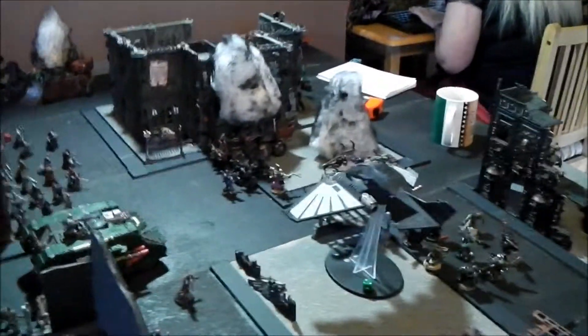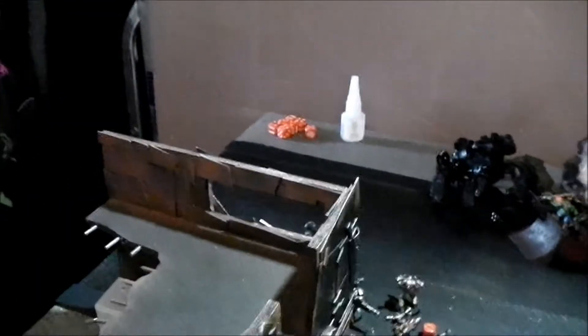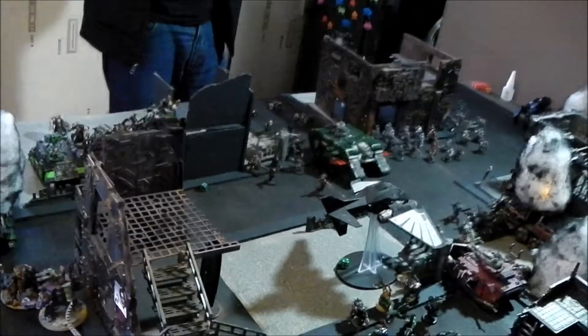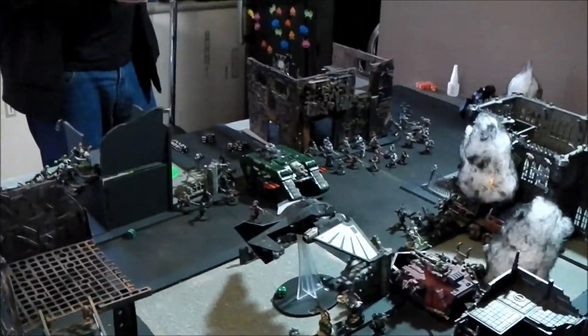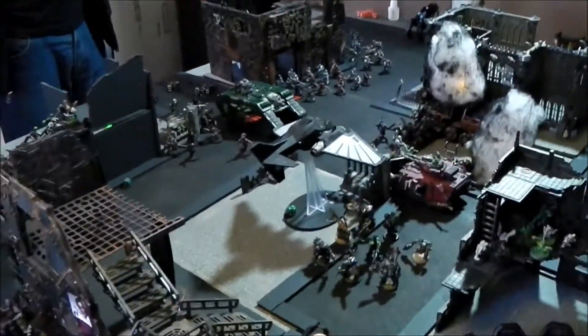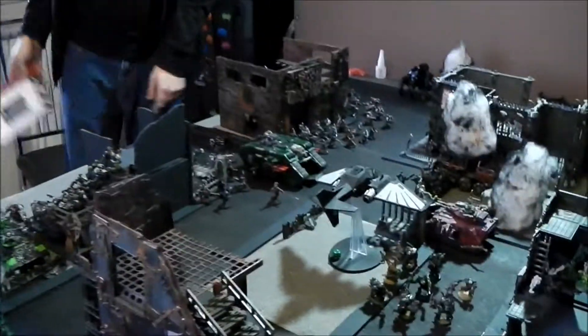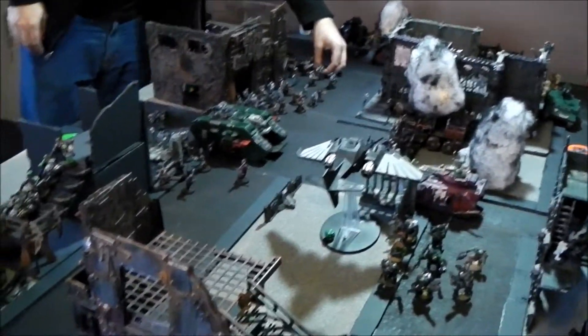Killer Kans killed a couple of Noise Marines. The Nephilim Fighter took out a handful of them and also killed the Vindicator. Some Terminators took out a couple of Chaos models and one died in the psychic phase — they've got Soulblaze which needs to be rolled. On a three or less it goes out; on a four-plus they take D3 wounds. They roll and the fire goes out, so they're not on fire anymore. It's looking very grim — unless you're Chaos, in which case it's looking like rainbows and unicorns. Moving into Chaos Turn 3.